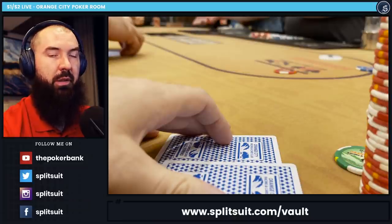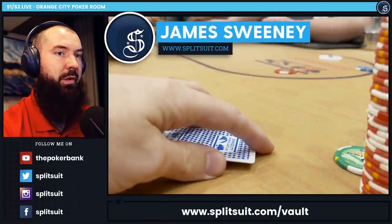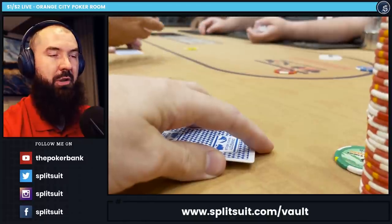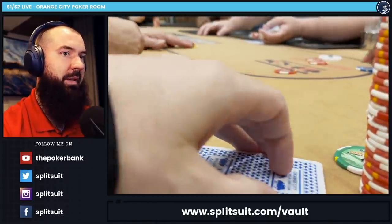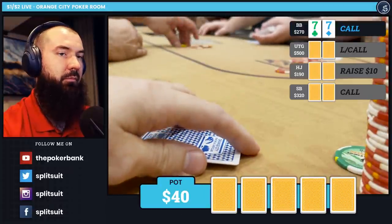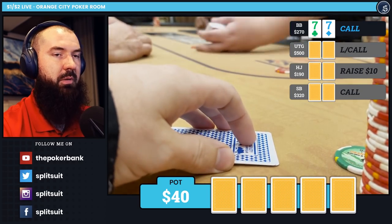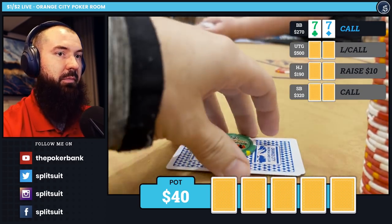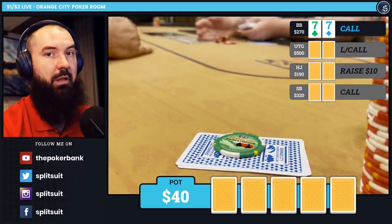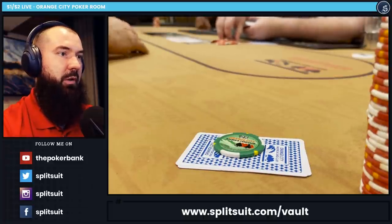This hand is from vlog episode number 3 — I'll leave a link for the entire episode down in the description box. We're playing 1-2 down in Orange City, Florida. We are in the big blind. There's a limp under the gun from a very splashy, loose, very fun player. Raise to 10 from the hijack, call by the small blind, and we call with pocket 7s. We get called by the under-the-gun player — not shocking. Still pocket 7s. This is a totally fine set-mine, because we can expect the under-the-gun player to come along a lot of the time, so we're probably going to end up going 4-way.